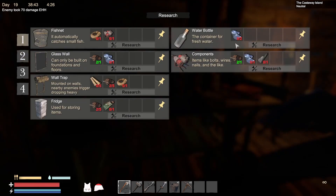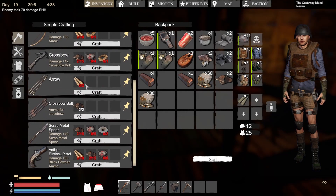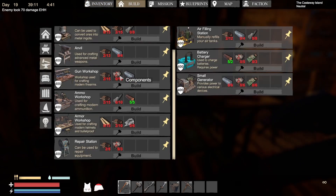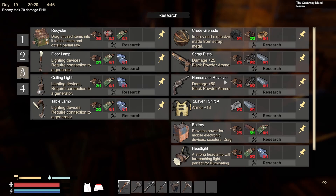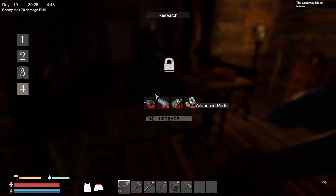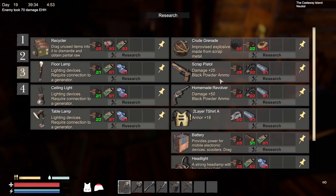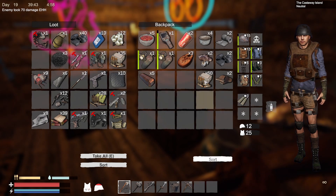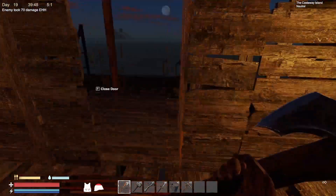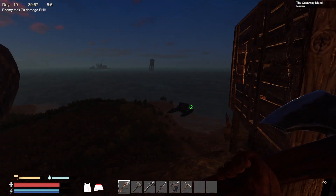Smokeless powder — I think I can make that as well, or at least learn the recipe. Possibly not. There's black powder and black powder ammo, but I can't yet make smokeless powder — that's probably in tier 4. We do have some ammo though — that's something. It's five o'clock in the morning, so it's not really worth sleeping at the moment.